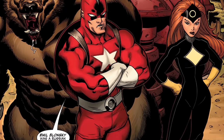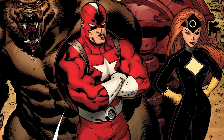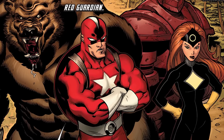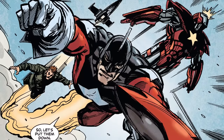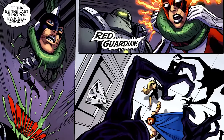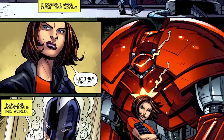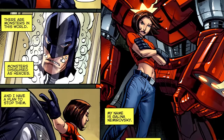Next up, Anton Ivanov — the sixth Red Guardian. From what I could tell, this is the character the Marvel Snap card is based off. He is not the most significant Red Guardian. His deal is very simple: he's an engineer, he used to pilot a Crimson Dynamo suit, he's a good guy, leads the Winter Guard. Turns out he's a robot, gets his head ripped off, and then put in storage. This character did not know he was a robot, and that's the end of him.